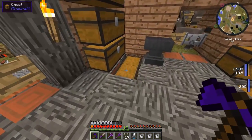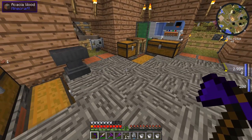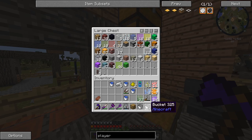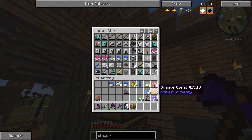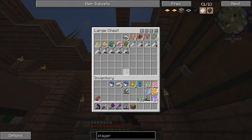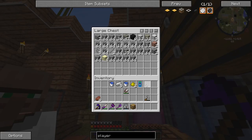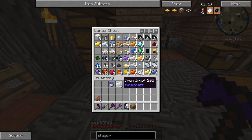We only have enough glowstone for like a singular block, so I think we're going to have to go to the nether. We haven't gone to the nether in quite a long time - it's not a bad idea to just go, hang out, maybe see some of the Pikmin friends we've made over there and try to get ourselves some more glowstone. Hey Dr. Indominus, how are you doing? I'm just going to prepare for my nether trip. You're going to be the man of the house right now. Let's put up all the garbage we don't need.